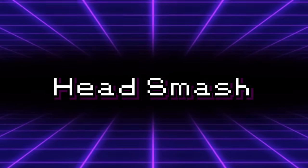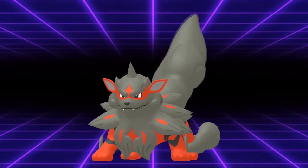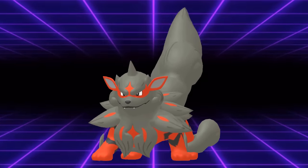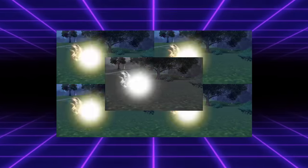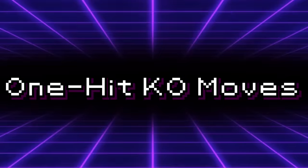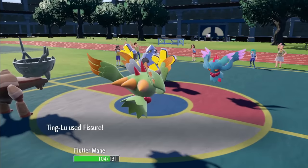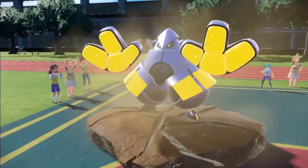Take for example the move Head Smash. This rock type move is a whopping 150 base power. Coming off of a usable 115 attack stat like that of Hisuian Arcanine, it can result in massive damage if not straight up one-shotting the opponent. It's for this reason that the move has only 80 accuracy, meaning about 1 in 5 Head Smashes will not connect. You can also take OHKO moves, which will always have 30 accuracy at level 50, meaning that while they result in a straight up KO, most people tend to avoid them since most of the time you won't get anything out of them.